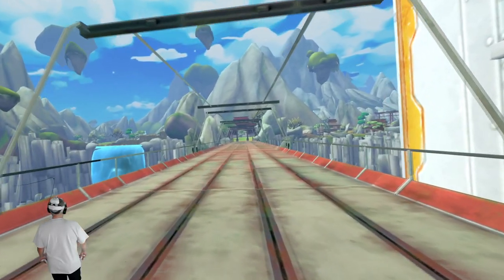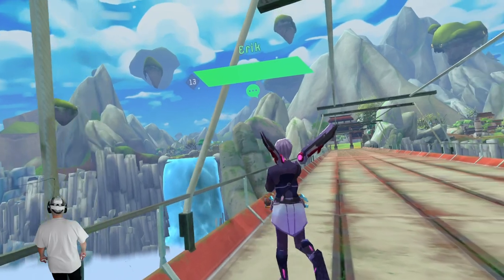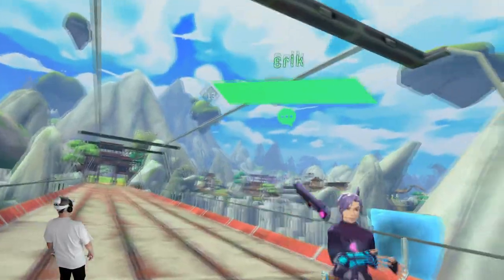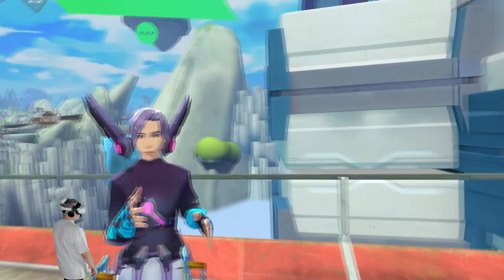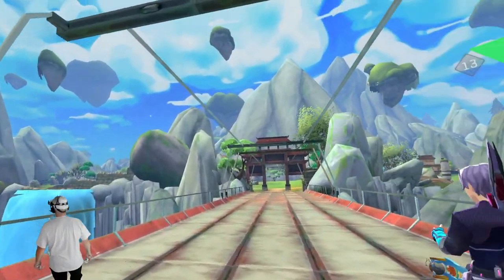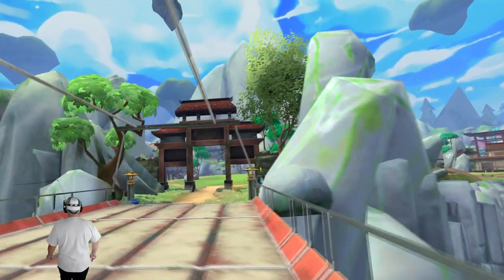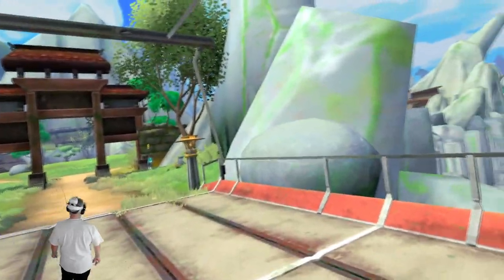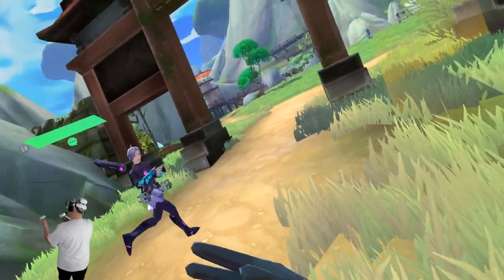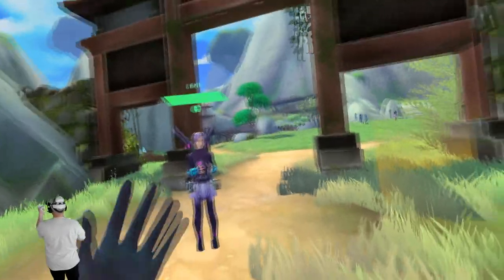They cross a bridge, with Don admiring the scenery and a waterfall in the background — though it keeps glitching in and out. 'We are in beta, so that's expected.' Eric notes this is the last night of beta two — they squeaked in during the final few hours. Eric is playing on the native Quest version while Don is on Quest 2 via Oculus Link using the PC VR version.